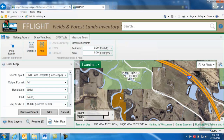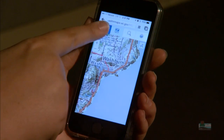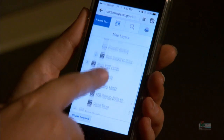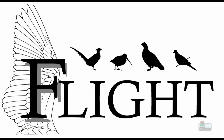For example, let's use the area tool to figure out the acreage of this part of this property. Just click to form the edges of the shape and double-click to finish. It should also be noted that FLITE is compatible with mobile devices and can be used on smartphones and tablets by clicking the Launch Mobile button on the FLITE landing page. So take some time to explore all of the features FLITE has to offer, and as always, have a safe and successful hunt.